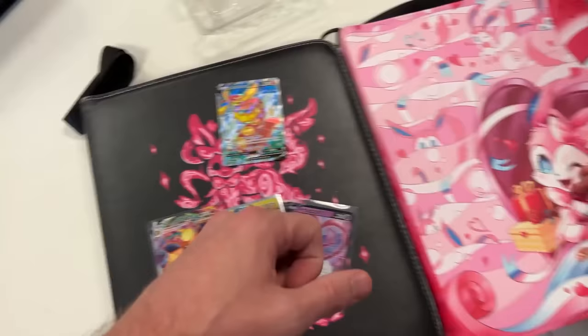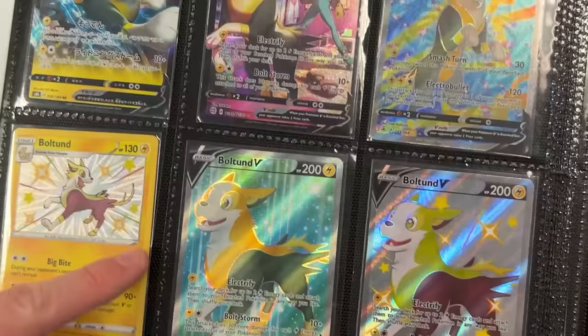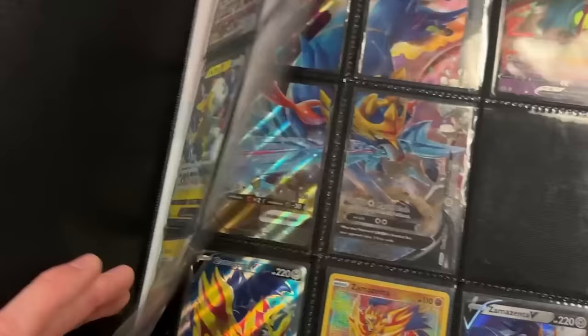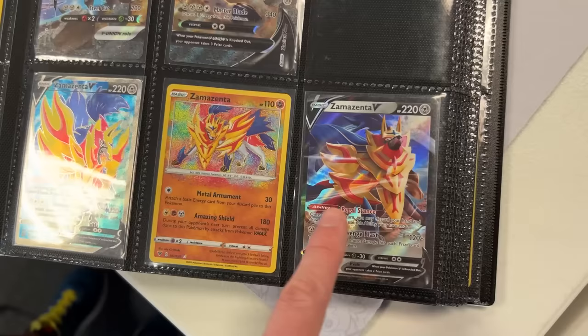We're gonna look through this Pokeball binder right here with the Zacian sticker and Pikachu right in the middle — clearly we got a Zacian fan. We're trying to figure out if this is every Zacian card, because there's some more right over here. We got the V Union right here, Zacian V full art, Zacian V regular, the amazing rare Zacian — lots of Zacians on that page!